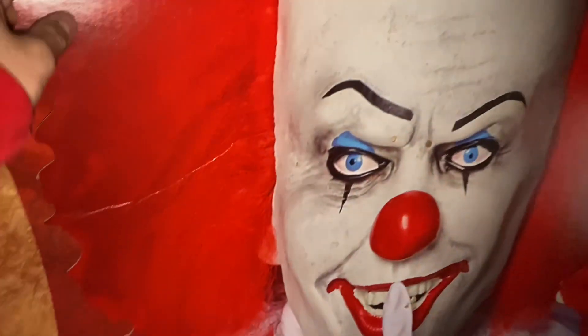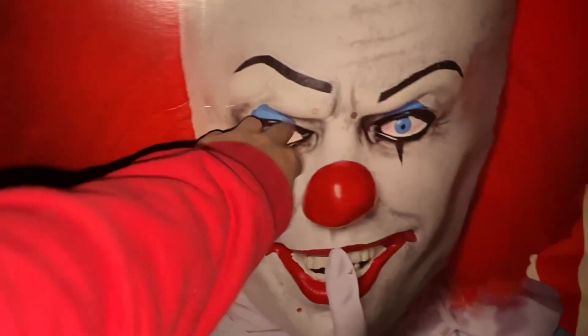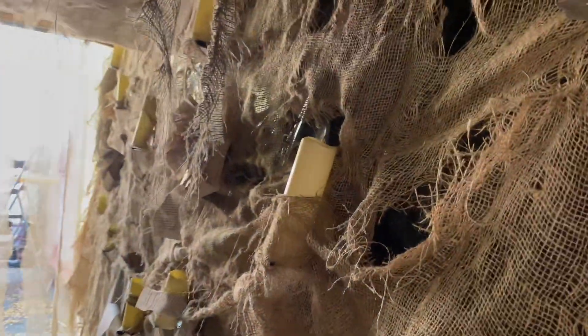The Pennywise cutout from last year. This will be a jump scare, so someone will pop out of here. Then you'll turn right into the candles and flying book room. These candles will be flickering — really cool area.